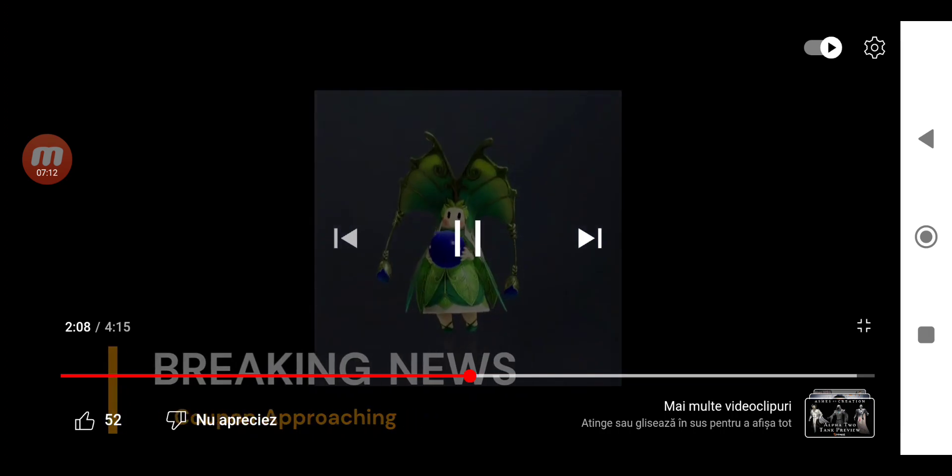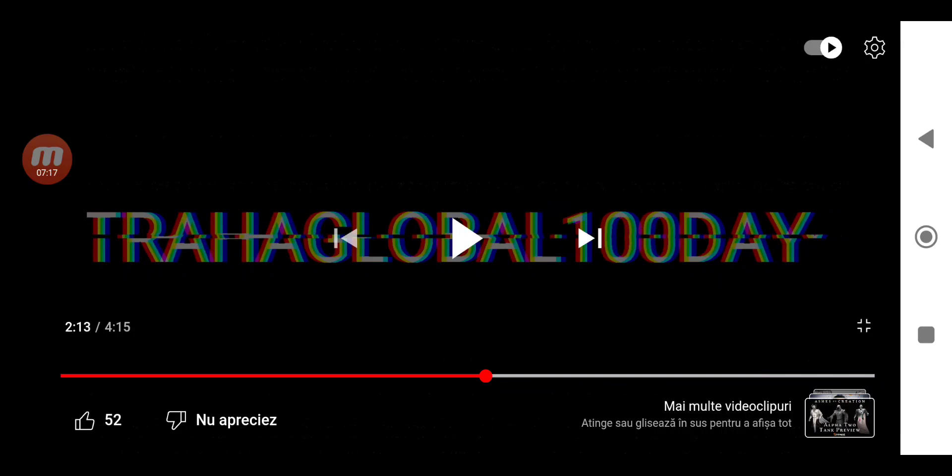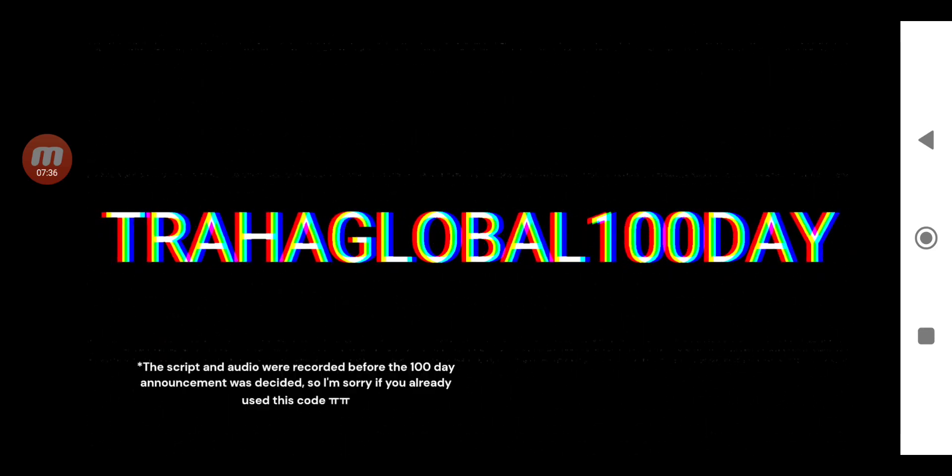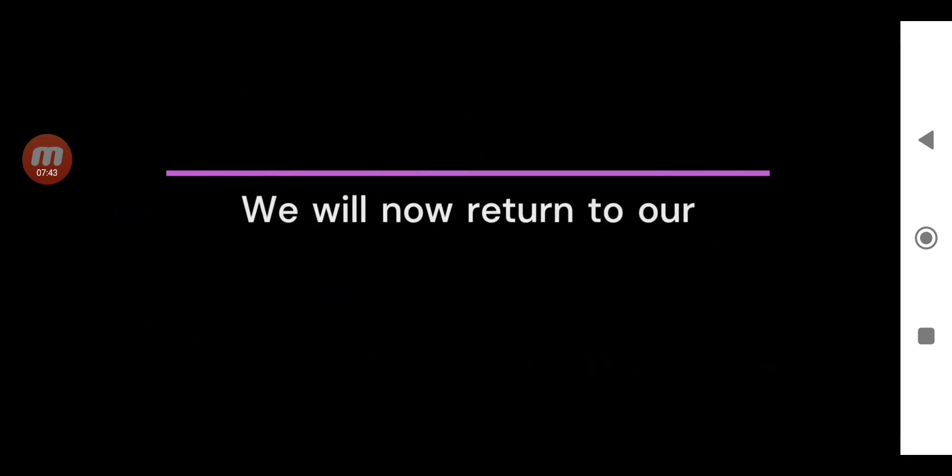So here is the first coupon code. The coupon code is: Traha Global 100 days. Go into the game on your phone — if you play on the computer you have to go on the site. The coupon code is Traha Global 100 days. That's the first one, and there is another one hidden in the video.